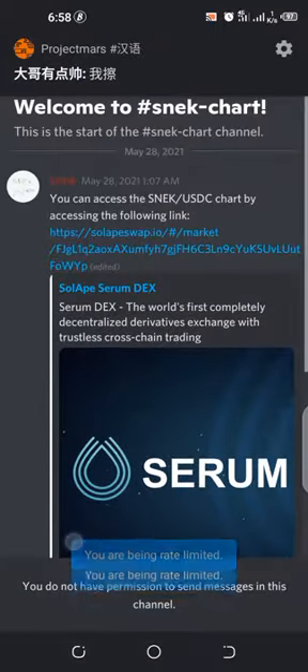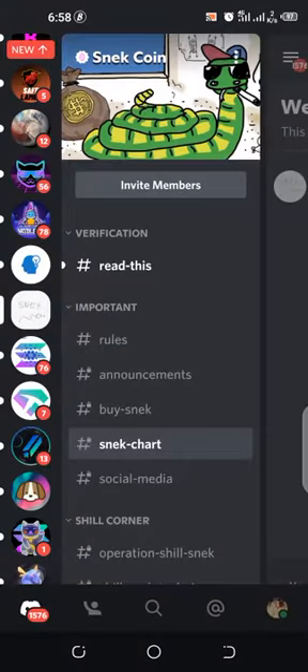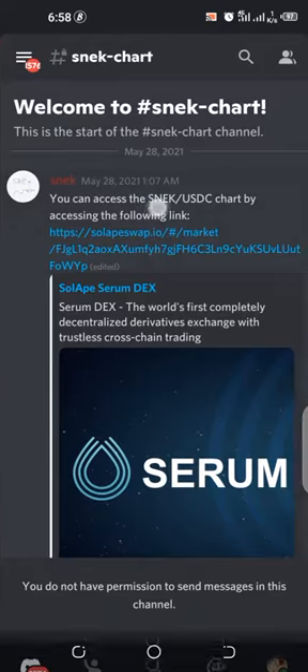These are information on how to buy the coin. Like I told you, this is the market — once you click it, it automatically takes you to Raydium Exchange. Look at trading: PS, next, last year, SDC. How to buy Snake — this is the section.